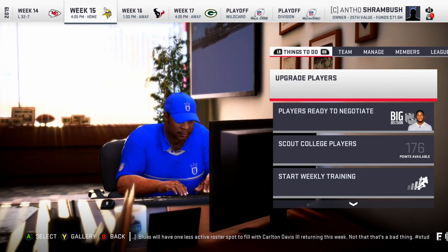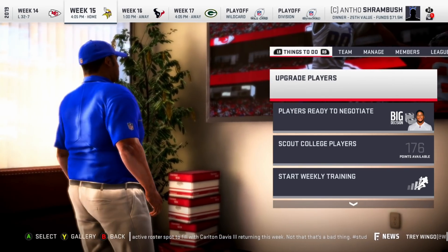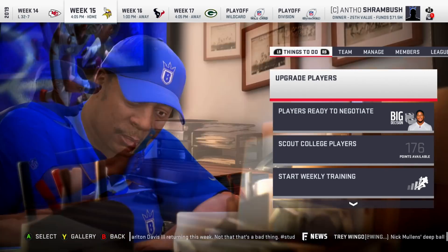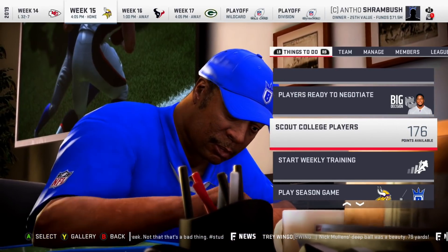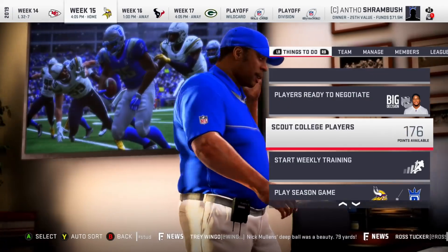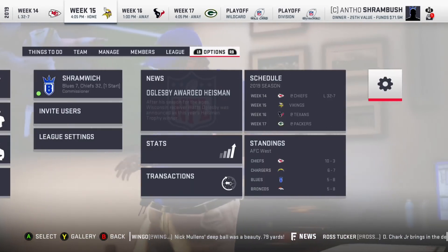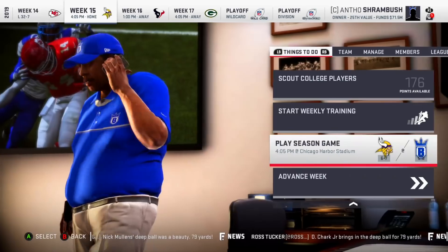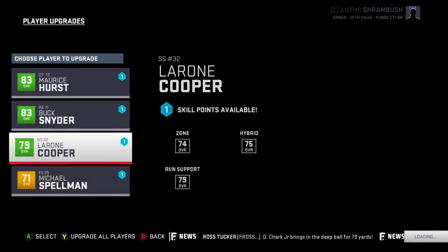Welcome back to my Blues Connected franchise on Madden 19. Today I'm finishing the first season by playing the moments of these last three weeks. I don't want to play every single game and have three games in this last episode, so I'll just be playing the moments. Someone suggested I just sim, but I still want to play with the team a bit — this is a good compromise. We have to take on the Vikings, the Texans, and the Packers. We're in third place in the division, very unlikely we make the playoffs, but a couple players can be upgraded a little bit more — I have four upgrade points.